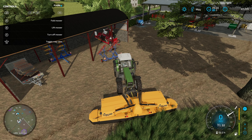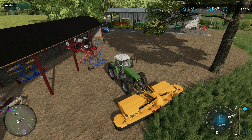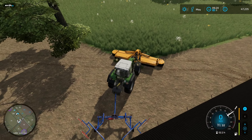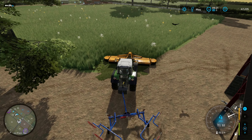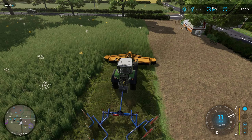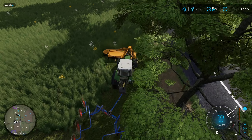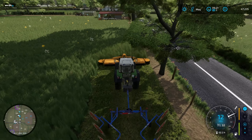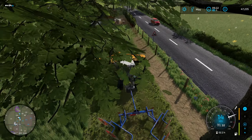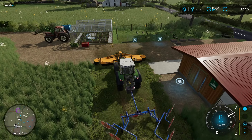And then we will turn on that mower, lower it down, and we will turn on that mower. Let's get rid of that F1 menu now. We will unfold this and lower that down as well. Now, in theory, we should be able to create rows as we go. We might have to do one extra pass or something to pick up the straggly bits, but I think overall this combination should be pretty decent. The rower is about the right width as well.